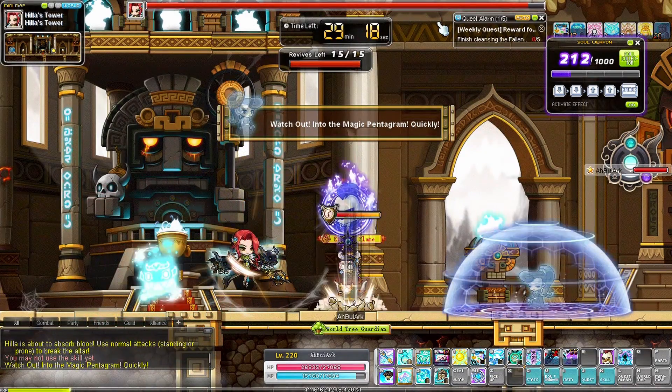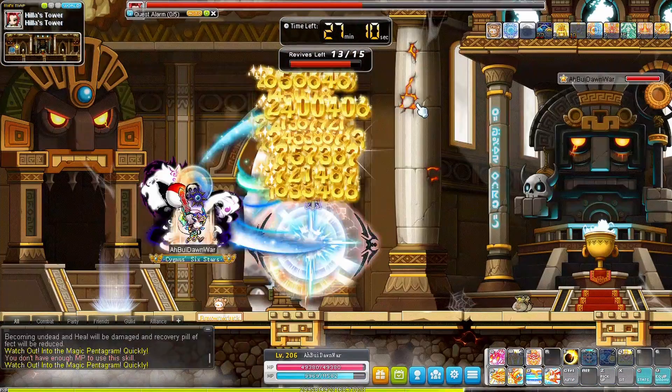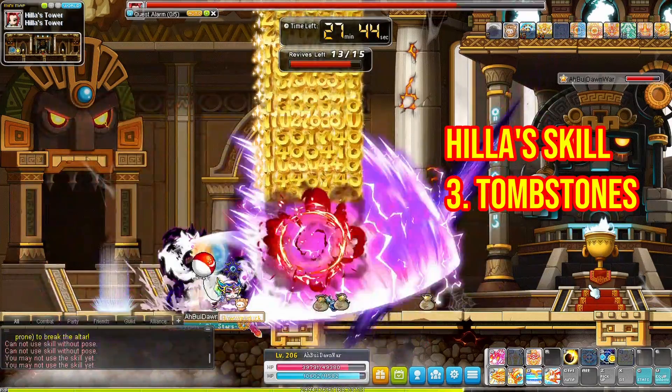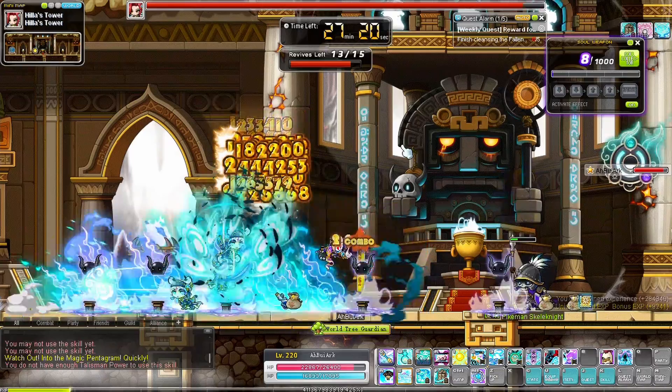Healah's other skills include: first, a one-hit KO burst where we have to find the shield protection decorated by the NPC; second, damage refraction — stop attacking immediately when our damage becomes one; and third, tombstones will be summoned, but we can ignore them and just focus on dealing damage. They cannot kill us.